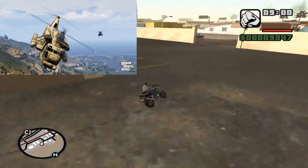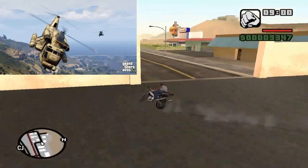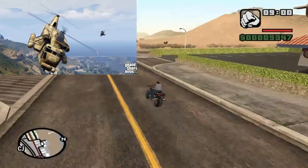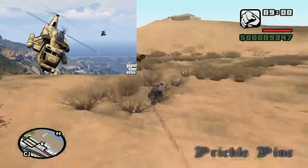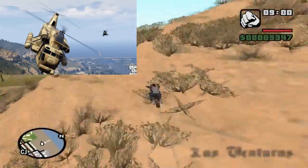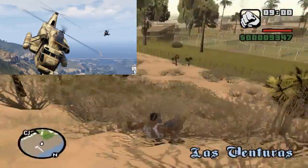Next screenshot could possibly be a Cargo Bob. It is a military aircraft, just looking at the design of the helicopter. If you look in the back we have a Buzzard flying in as well. This does look like the Cargo Bob, so this military aircraft will be making an appearance in GTA 5. So far there are quite a lot of military aircrafts.